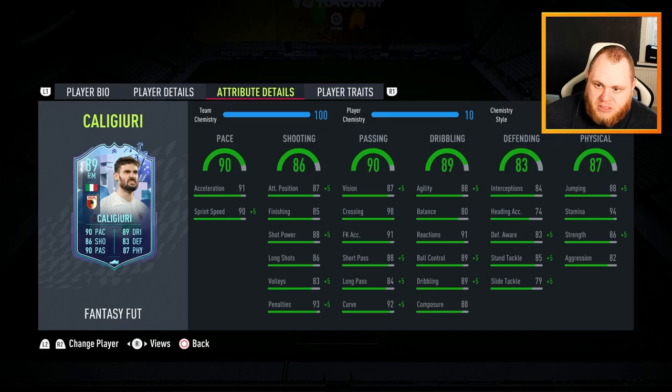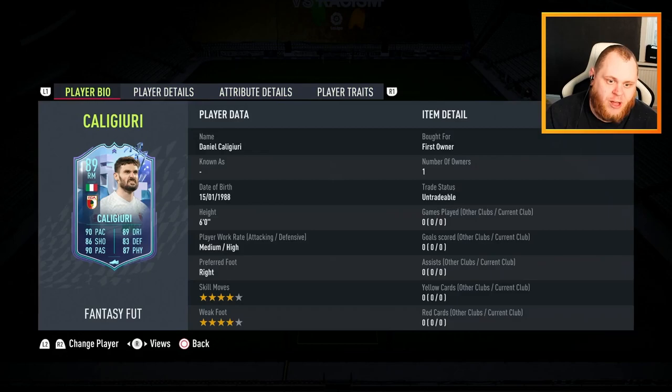Because we're going to use him in a defensive role but also allow him to get forwards, I'm just going to leave a basic chem style on him. Look at all the boosts - sprint speed goes up, attacking positioning, shot power, passing goes up, dribbling - it all looks really good on the card. He's six foot, so I still don't think he'll be the most responsive when it comes to dribbling, but I'm eager to see. I'm expecting him to be very fast too - medium-high work rates means he'll naturally put more effort into defending than attacking.